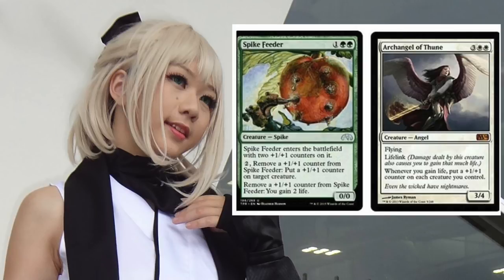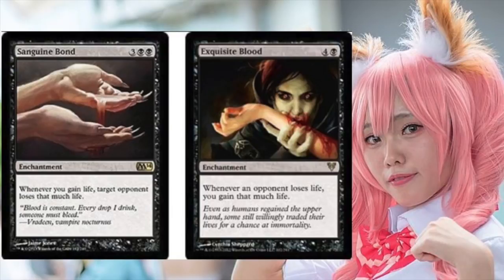One of my favorite cards is Archangel of Thune. The Archangel costs three double white — flying, lifelink, and whenever you gain life, each creature you control gets a +1/+1 counter. Spike Feeder comes into play with two +1/+1 counters, and you can remove a counter to gain two life. So whenever you gain life you get counters, and removing counters gains you life — infinite life and an infinitely large Archangel. You're in green which is mana-acceleration heavy, and as soon as the Archangel hits, Spike Feeder can go berserk.